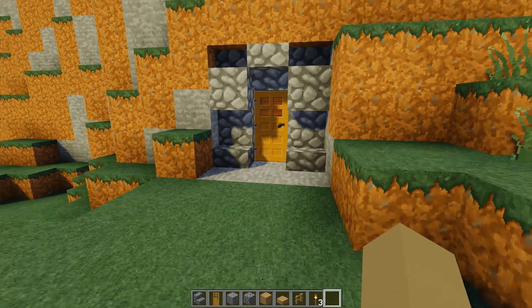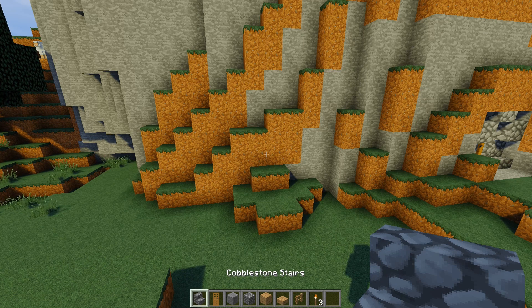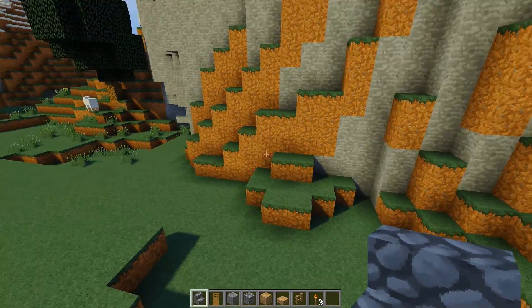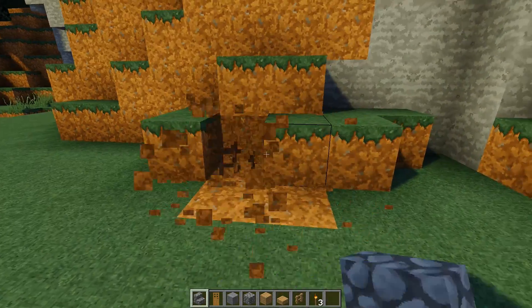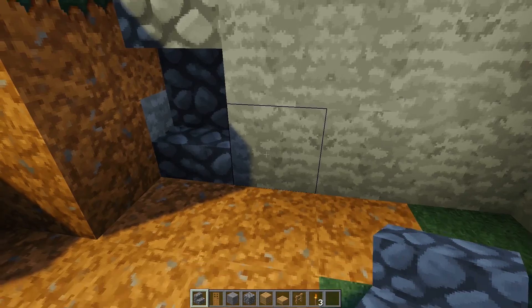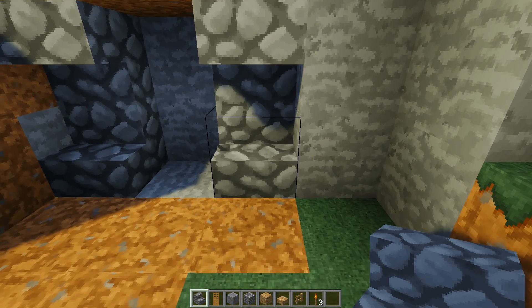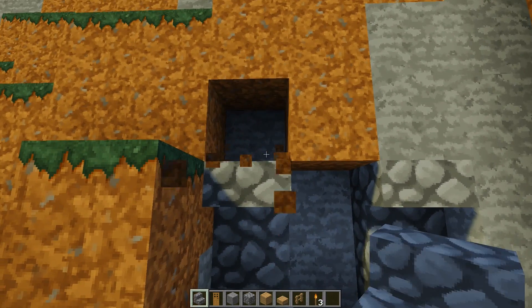Alright, shall we begin? To start off you might need cobblestone stairs. Obviously you need all the basic materials. If you find a good location like this, let's say we'll build it from here — this one looks nice. So let's go ahead and take this out, and then this will probably make this a door. You're gonna go upside-down stairs, open it up.